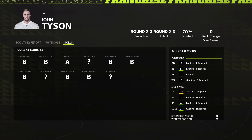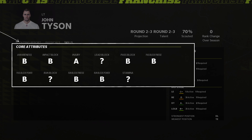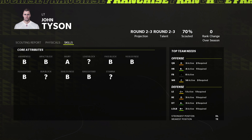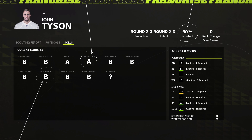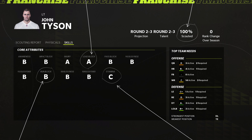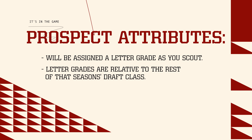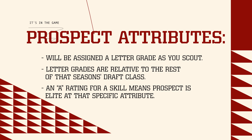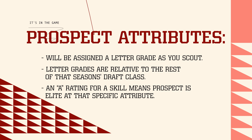In addition you have the technical attributes that will appear under the skills tab. These are all of the relevant position-specific abilities such as blocking or coverage that would appear normally on the player card. Each one of these attributes will be revealed at every 10% that you scout a player and will be revealed with a letter grade. Each attribute is based on rookies in general, not all players in the league, so a player with an A rating in one of their skills would mean they are an elite rookie at that specific attribute.